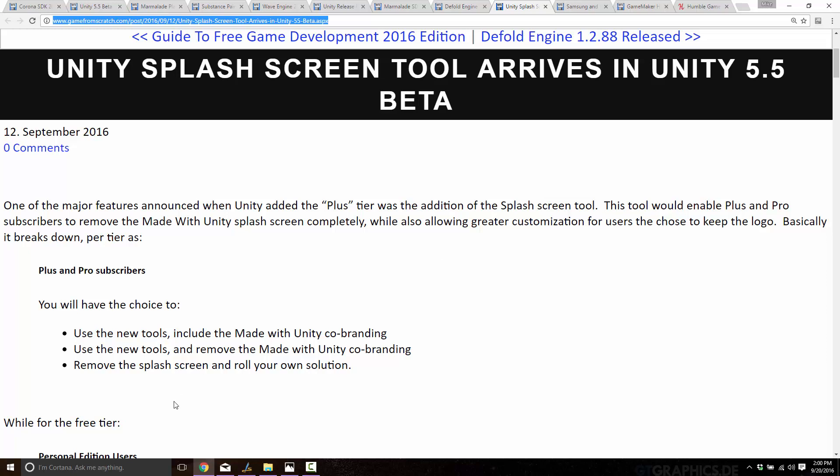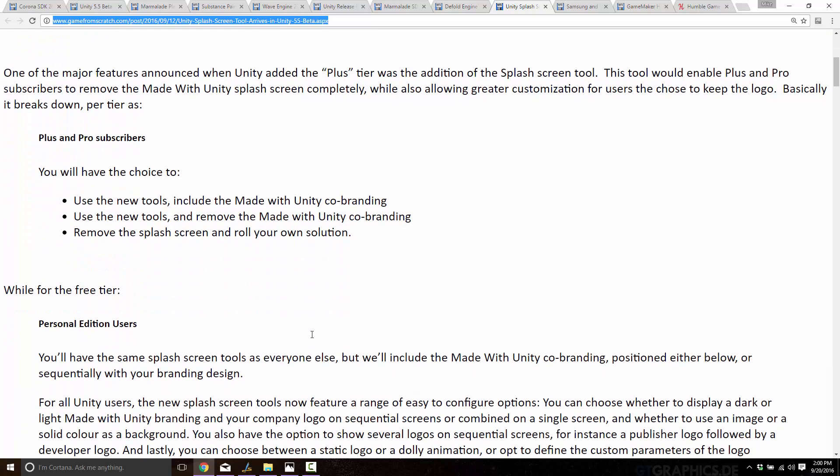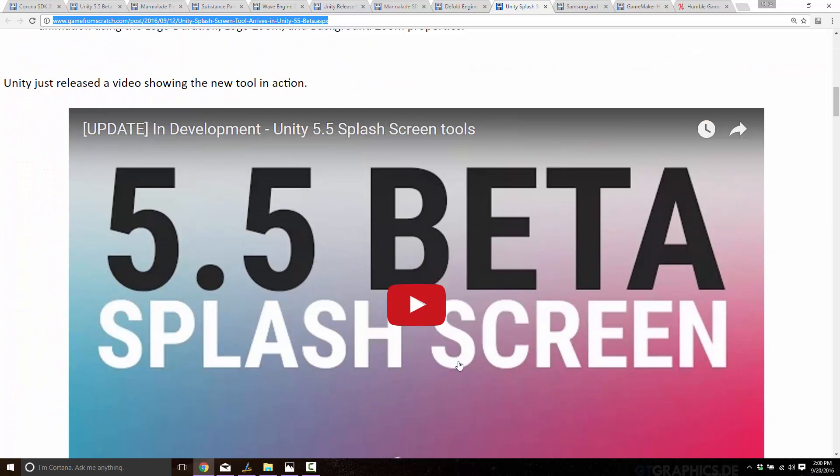The Unity splash screen tool has been advertised as coming soon for quite a while, and it's finally arrived in the Unity 5.5 beta. What it allows you to do is: if you are using the free version, you can customize the 'Made with Unity' tag that comes up when you launch your game. If you're using the top two tiers of Unity, you can now customize or remove that logo entirely. This makes the 'Made with Unity' logo a little bit less obnoxious.